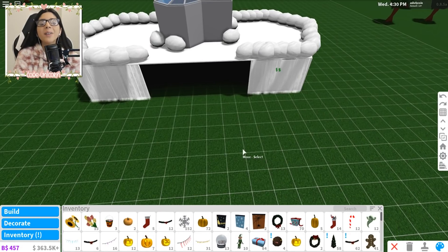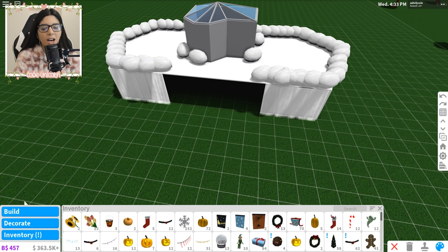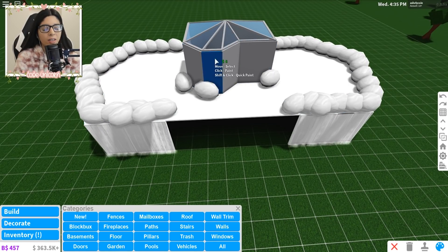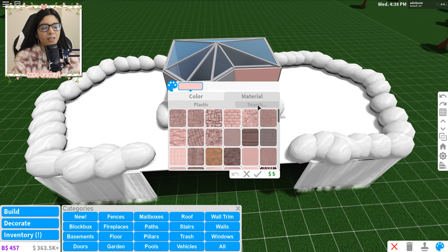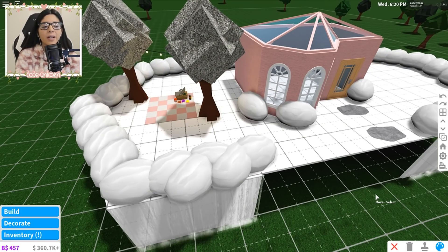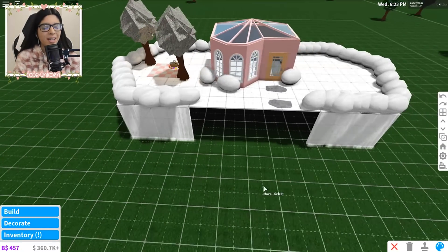Now that we have the waterfalls and the clouds and all that, I'm gonna go ahead and make the house colorful. You know what — let's make it pink because it's a very magical place. There we go, we have a cute little picnic area up in the sky. This is so cute, I love it!